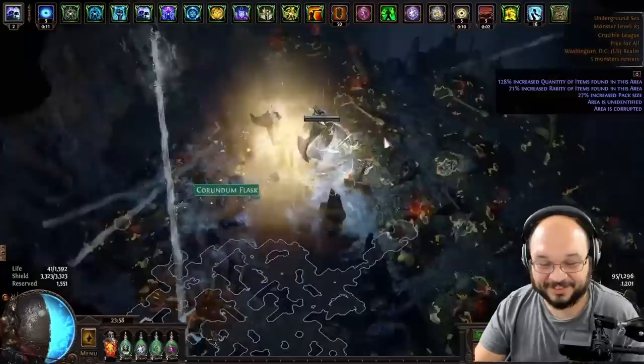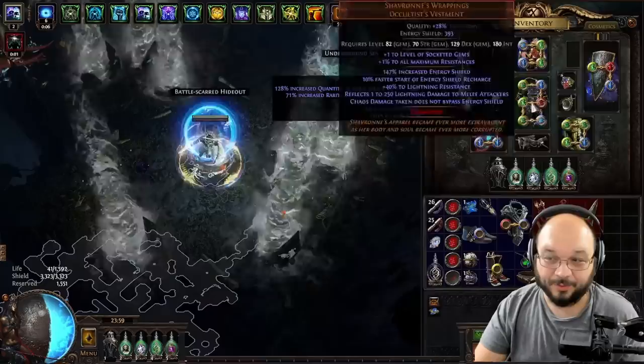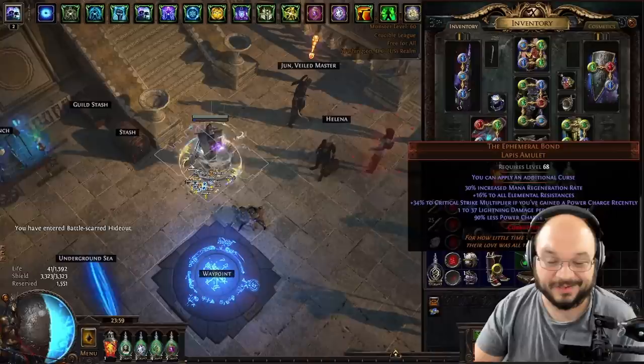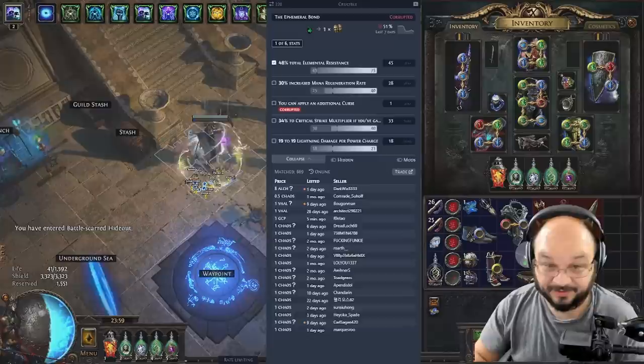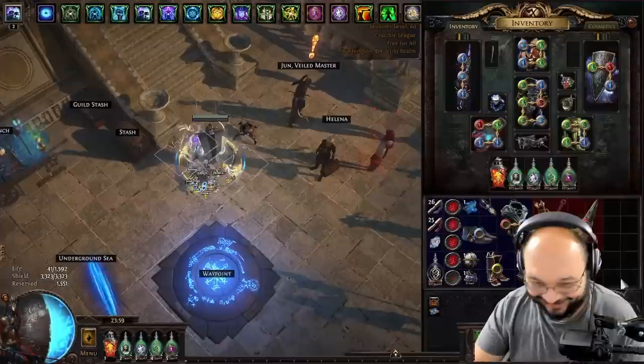The boss is dead. If you like the build you're watching — the Cast on Damage or Cast on Crit character — there'll be a video coming out in the next couple of days going over everything, including a really cool Prism Guardian setup. We did the map, got a bunch of really cool stuff. I'll price check everything after — I'm sure this one with an additional curse is worth something... actually, it's absolutely worthless. But there's a divine — that's like 100k, not bad.